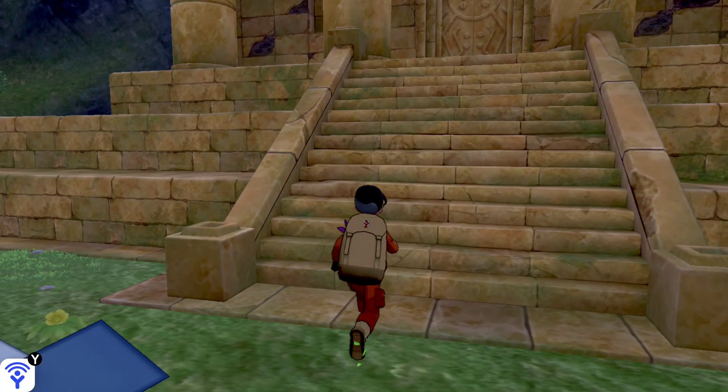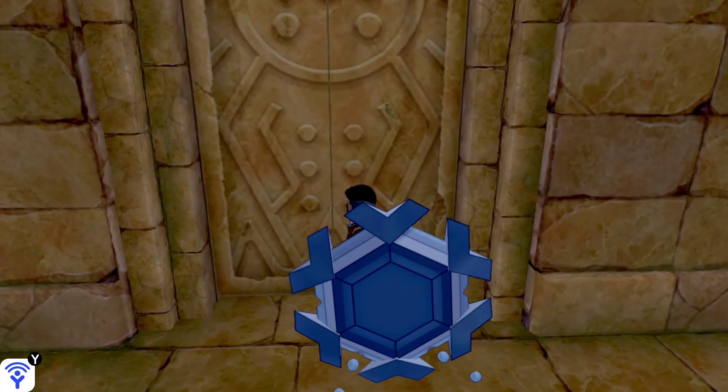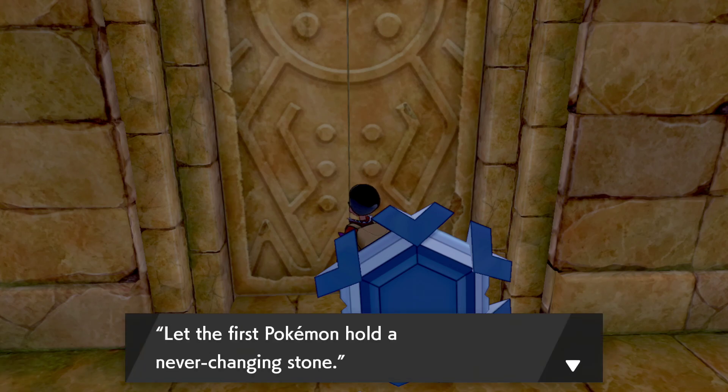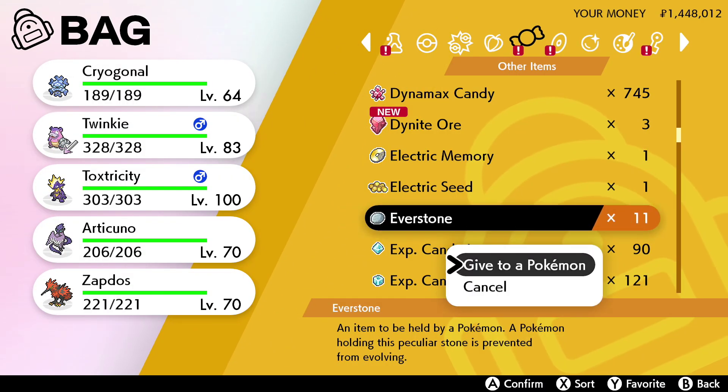Once you get to the Regirock ruin, go find the door. When you get to the door it's going to say something's written on it: 'Let the first Pokémon hold a never-changing stone.' We know the never-changing stone is the Everstone.